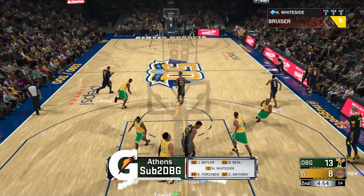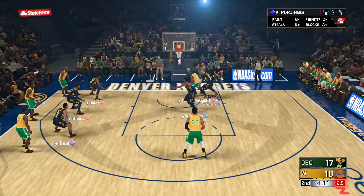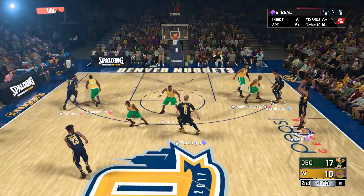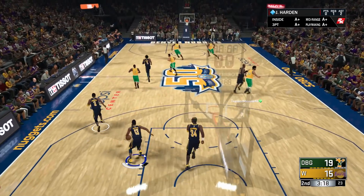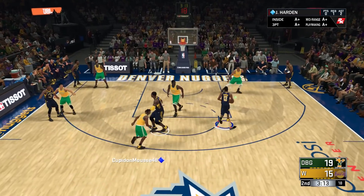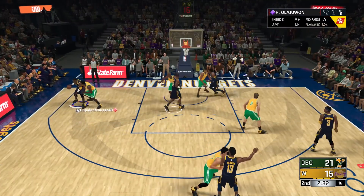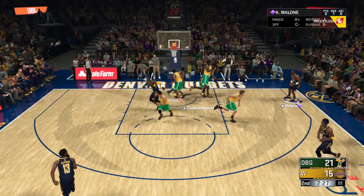Hassan Whiteside comes on and nails the mid-range. The defense is poor — the thing is we're just too big. The smallest player on the floor is six-five, and that's my two-guard Bradley Beal. He misses — our defense has been quite poor to start the second quarter but our offense has been good. Easy dunk for Hakeem, and we got that easy enough.